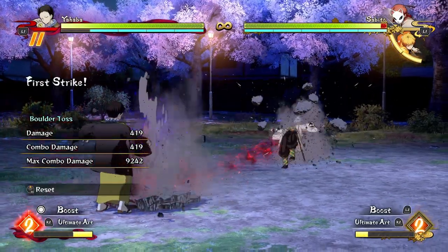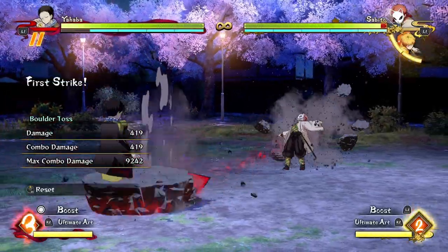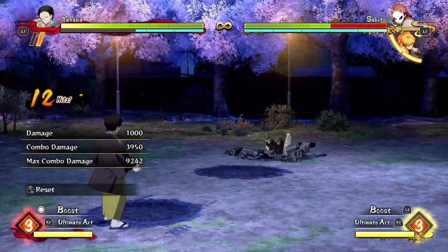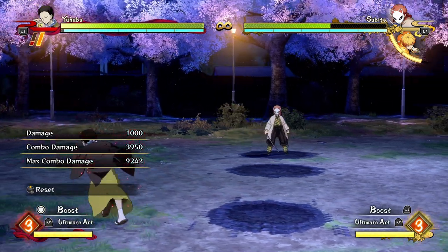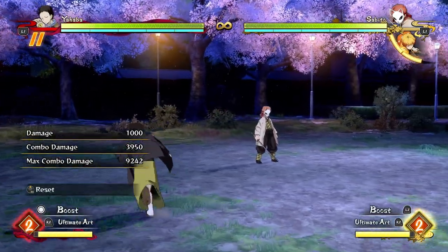I recommend being a little bit more wise with your meter. Something like rock, rock, rock, rock, rock, rock into this demon skill, which costs you a little less meter so you still have some special meter to throw some rocks afterwards. It still does about 4,000 damage, so still very good — just a little bit more efficient.